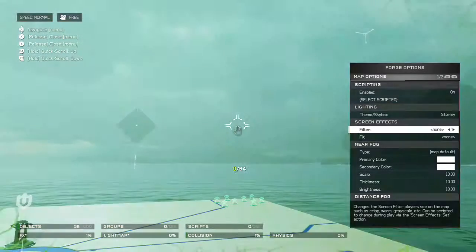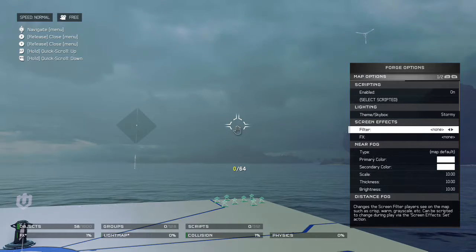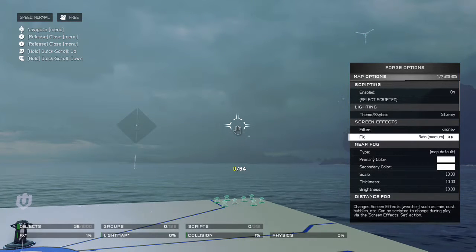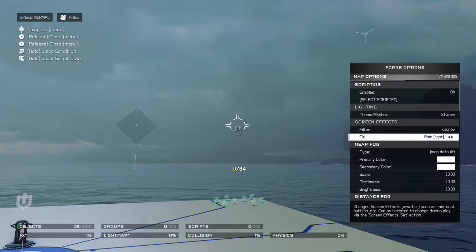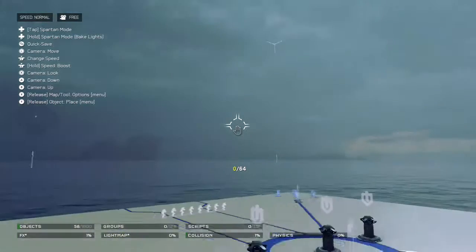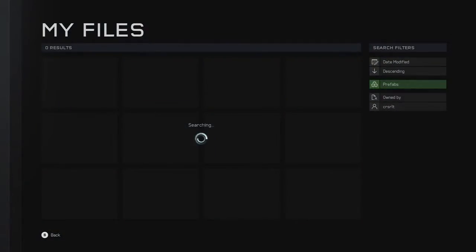Let's just make the sky really dark. I was thinking about making it really dark but changed my mind. Let's just have light rain going on in this map — it'll be raining. So that's the key focus of the map, basically.